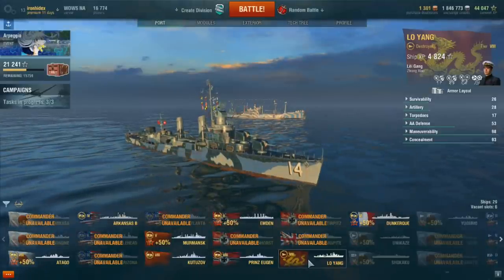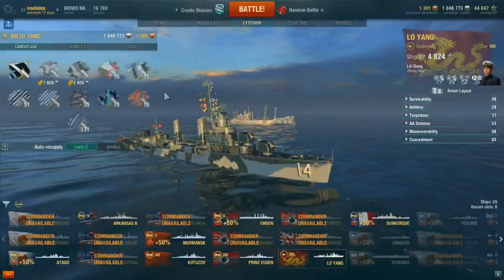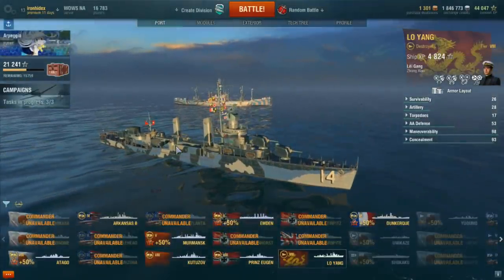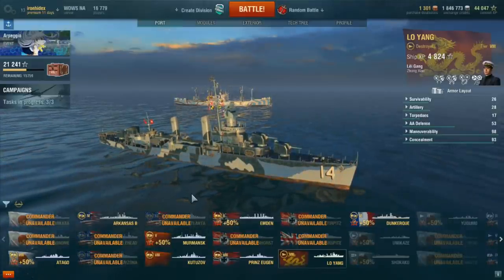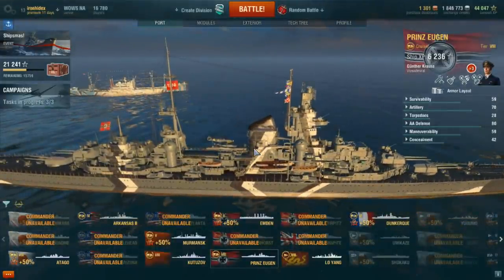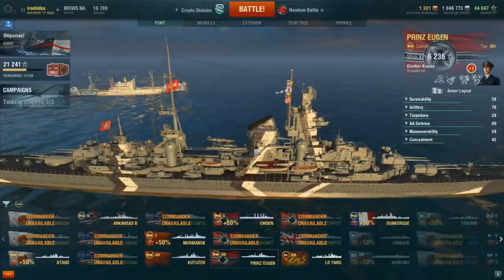My other good friend Miserable — Miz for short — bought me two five-dollar crates, and again we tried it one at a time. The first one I opened and got 35 game camos — not bad, not great. Then the second one he sent me, I went back to the website, accepted the gift, came into the game and opened it, and I got a Prinz Eugen, the tier eight German premium cruiser.